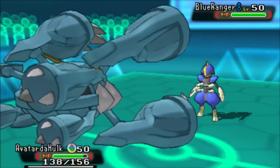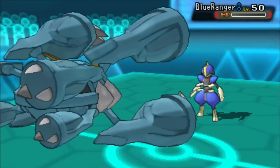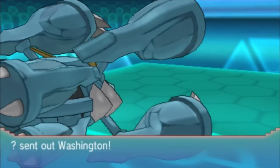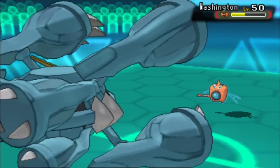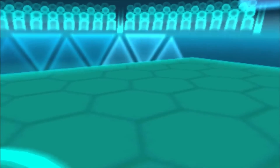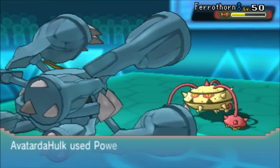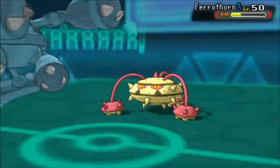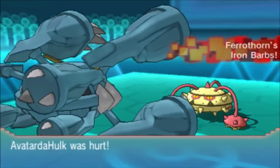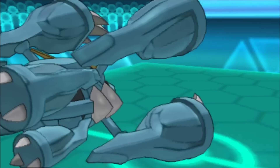I used a very different Metagross set this time. Someone in a stream suggested, when I was against a Heatran with moves like Zen Headbutt, Thunder Punch, Ice Punch, and Bullet Punch, that I should go for Power-Up Punch on Heatran. I thought that wasn't a bad idea, so I changed Ice Punch for Power-Up Punch - and it ends up working amazingly well. Once you get that plus one or plus two, it's all over. Power-Up Punch boosted by Tough Claws makes Metagross such a strong Pokemon, even without STAB.